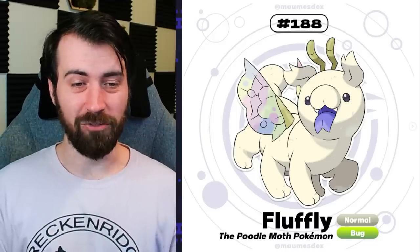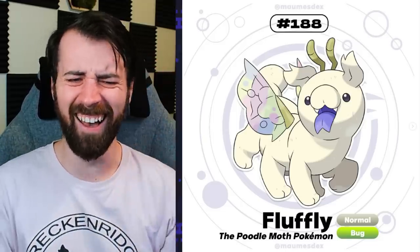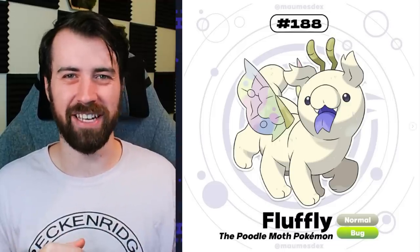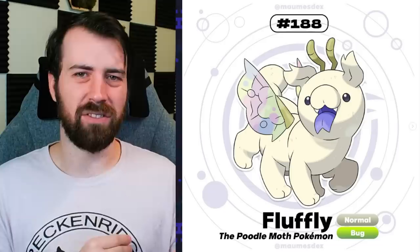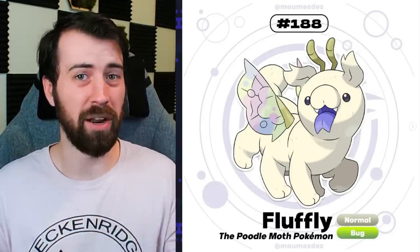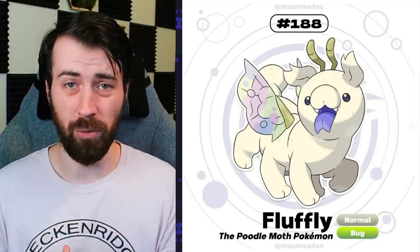Next up, we have Fluffly. It's a Normal Bug type poodle moth Pokemon. This thing is hilarious. It almost feels like a convergent evolution of a puppy Pokemon that doesn't exist - like it's a Bug type that evolved dog-like traits to be more lovable and kept by humans so it could be safer from predators. I love that concept, and the fact that this design kind of gave me that idea makes me love it even more.